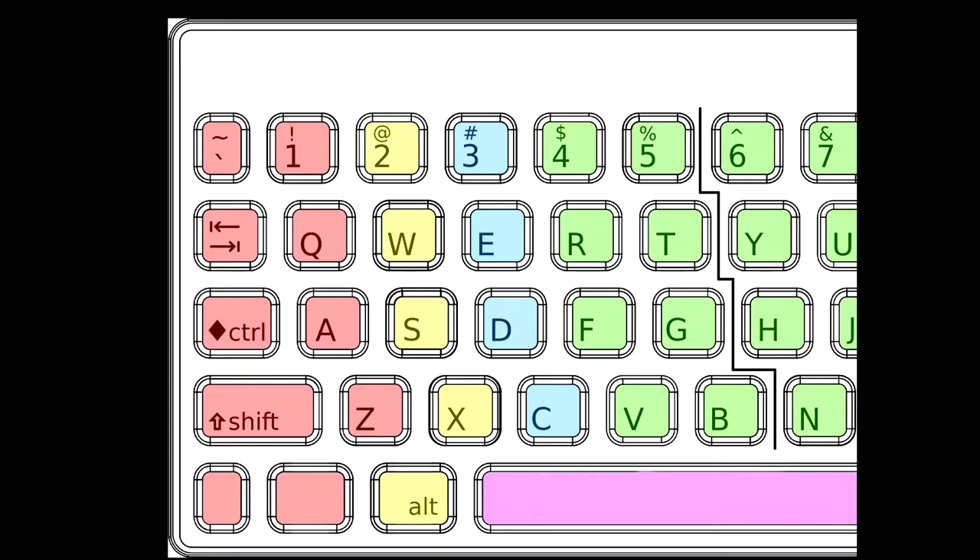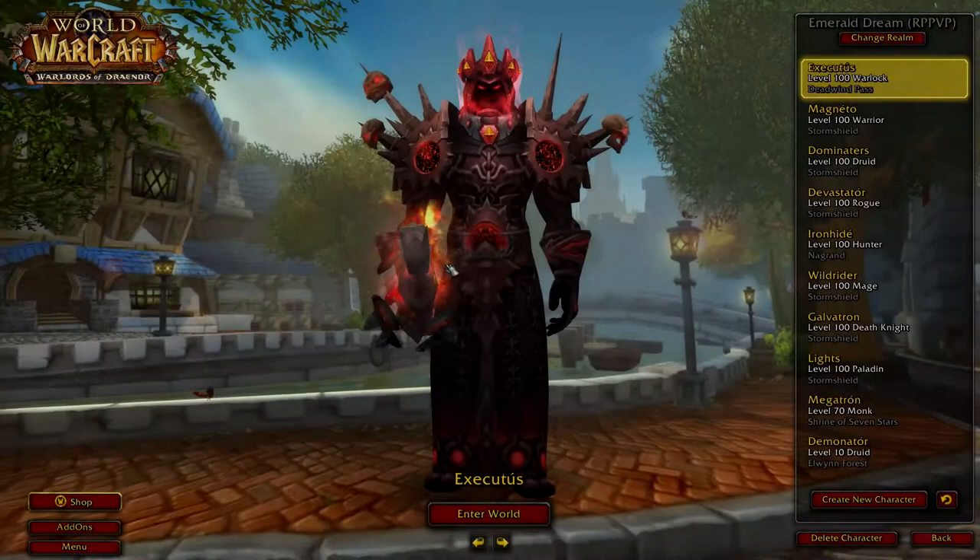For example, you should use key binds like Shift Q, Shift W, Shift E, Shift R, and Shift 1 through 5. Those are key binds that are very easy to reach with your left hand and not awkward at all — pretty natural on the keyboard. Other examples are keys like X, C, V, G, and F. Those are keys you don't typically use but they're still easy to get to with your left hand.